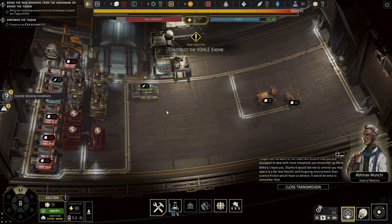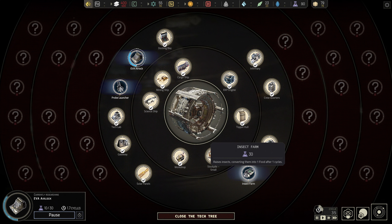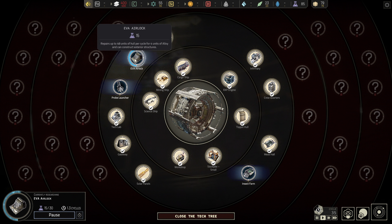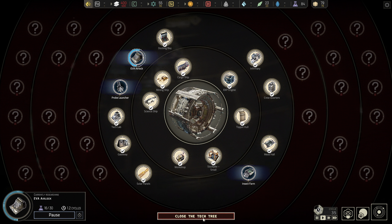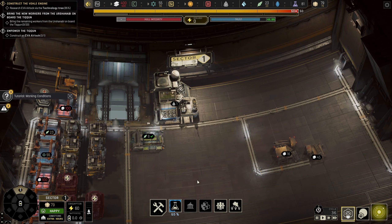We need to construct the Vol engine and access the technology tree. There are things on the external section we'll need — the insect farm allows us to produce food. It raises insects converting them into one food after one cycle, so for every five cycles one insect farm will produce five food. Right now we need two insect farms to meet our crew requirements. We also need an EVA airlock — we'll do that first then the insect farm. We'll also need the probe launcher which unlocks the next level of research. Each one of these also has upgrades we can do as we go along.